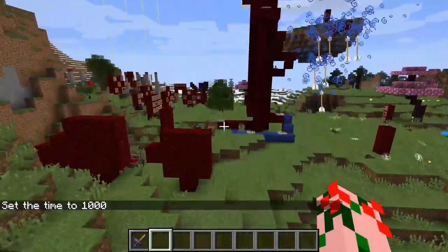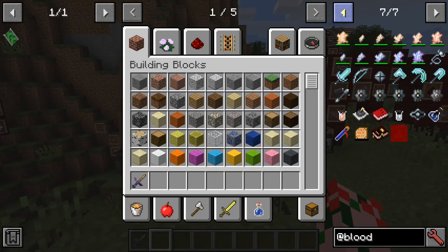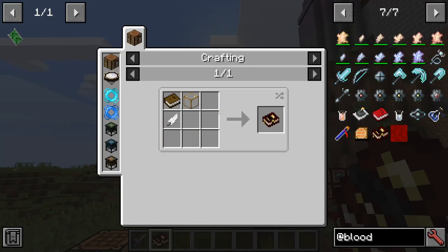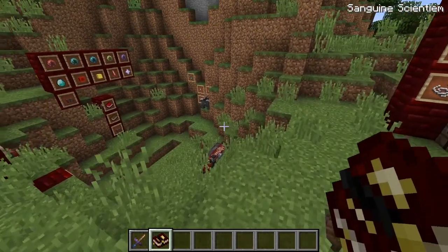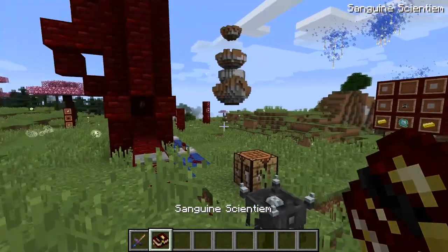How do you start Blood Magic? Well it's actually a pretty simple mod to get started with. The most basic thing you want to start with is your own copy of the Sanguine Scientiem, or whatever it's called. Very simple make — just need glass, a feather, and a book. This book contains all the stuff within Blood Magic and tells you how to do them, mostly.